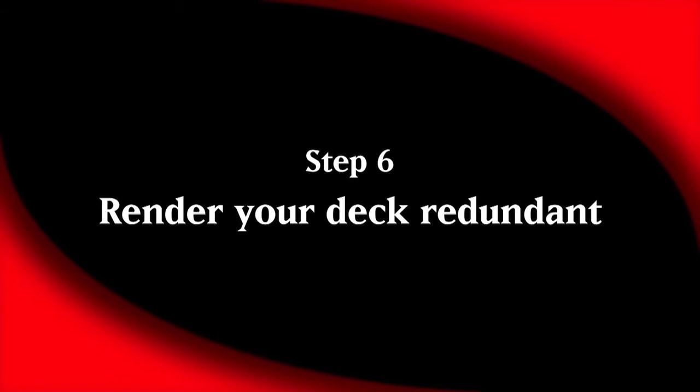Step 6: try to include redundancies in your deck. Find other cards that have a similar effect to your key cards to increase your chance of drawing the effect you want. For example, if you run white and blue and want to run Ghostly Prison, Propaganda has the same effect but in blue. This is done to decrease the randomness of a singleton deck, and help your deck play consistently each game.